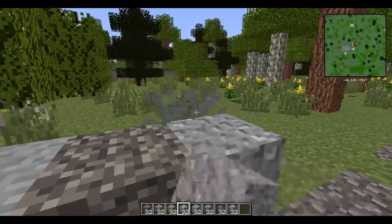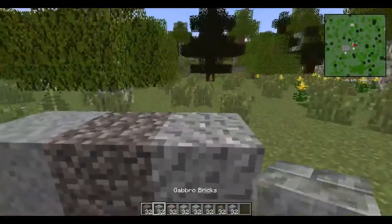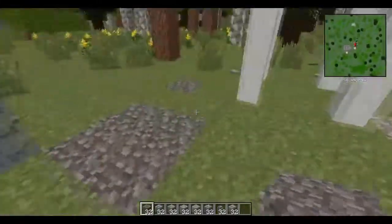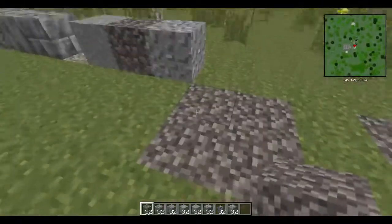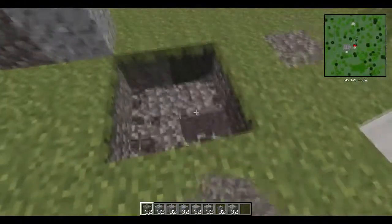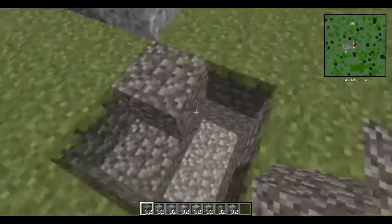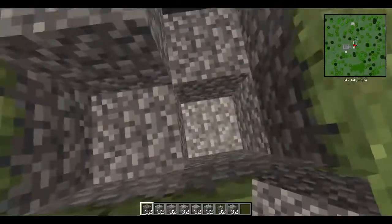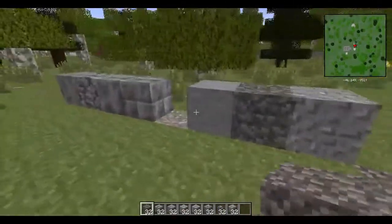Keep in mind it's very easy to bury yourself if you're not careful, and you can end up causing huge landslides. Grass will actually hold some dirt in place, so if you place dirt next to a grass block there's a better chance it'll hold up. In this case, if we dig up this little area, the grass is keeping dirt from falling into the hole. However, that doesn't mean that if you place it at the edge it won't still fall, so just be aware of that.